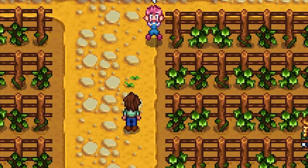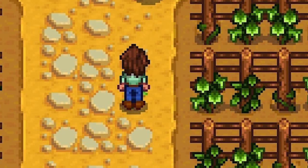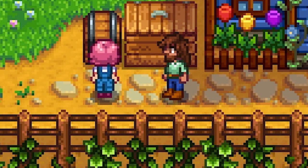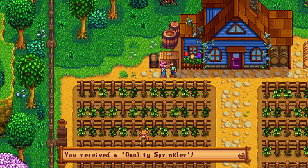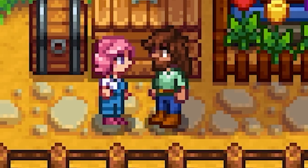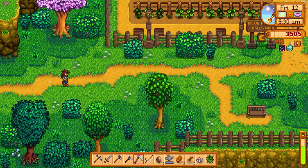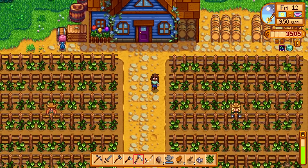We have a cutscene with Sophia. She says 'I'm sorry I scared you.' She's startled easily. She says since we're kind of new to farming, she wants to give us a device as her way of welcoming us to the valley — and she gives us a sprinkler that automatically waters adjacent crops every day. Thank you so much! She also mentions she has an order ledger in her room where we can purchase more sprinklers. We almost have a heart with her, actually.